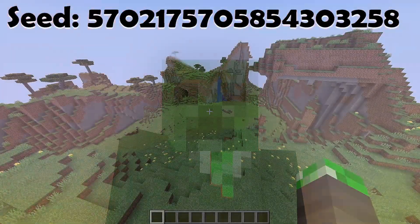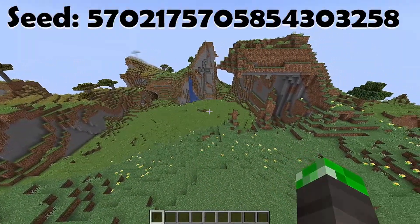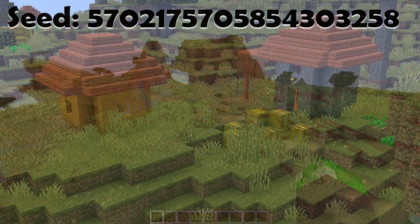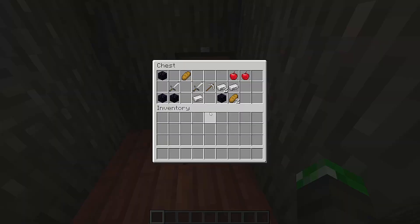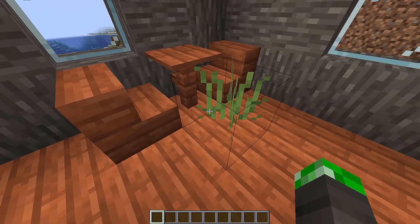Let's start with the spawn in this seed. This seed will spawn you in a meadow right next to a plains biome, and if you go south from spawn you can also find a village. This village has a blacksmith, which is actually really, really good. You can get tools, iron, obsidian, and food from it. There's even grass in the blacksmith house for some reason.